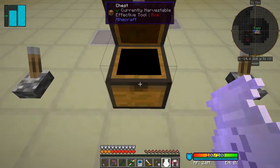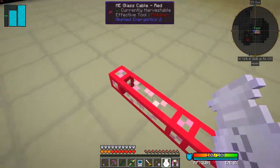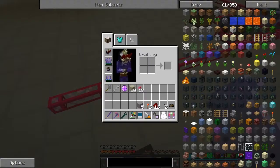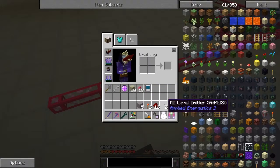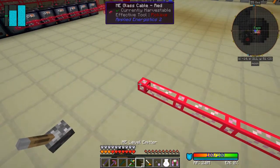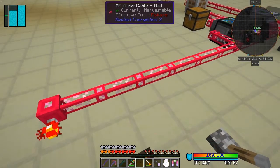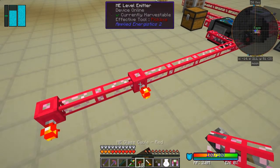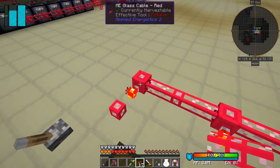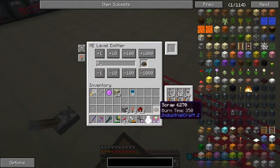I'm going to set up two level emitters here and put into those level emitters scrap as the item we're looking for.